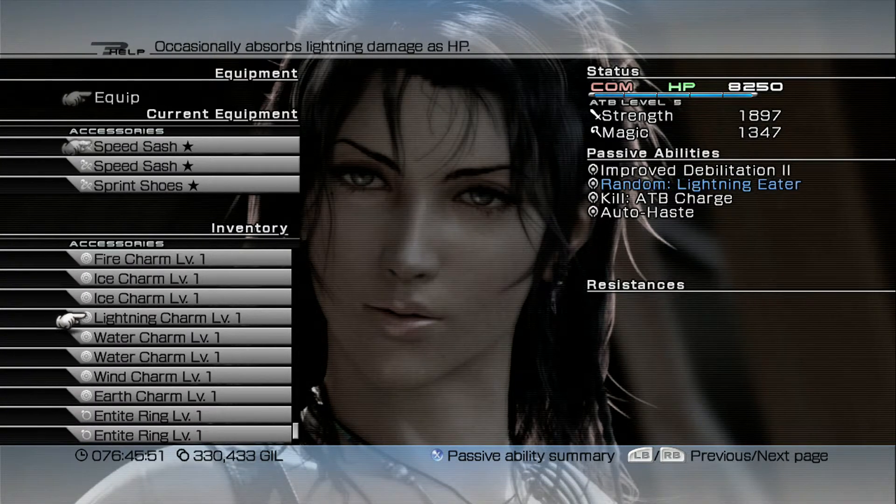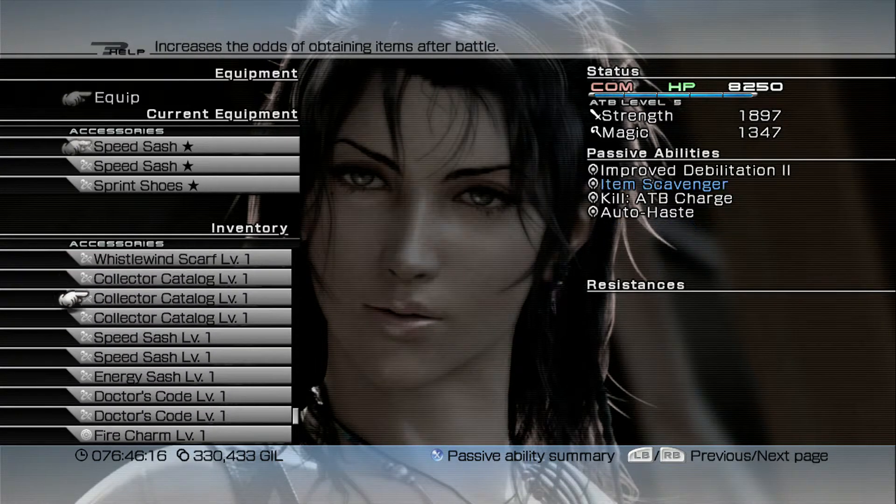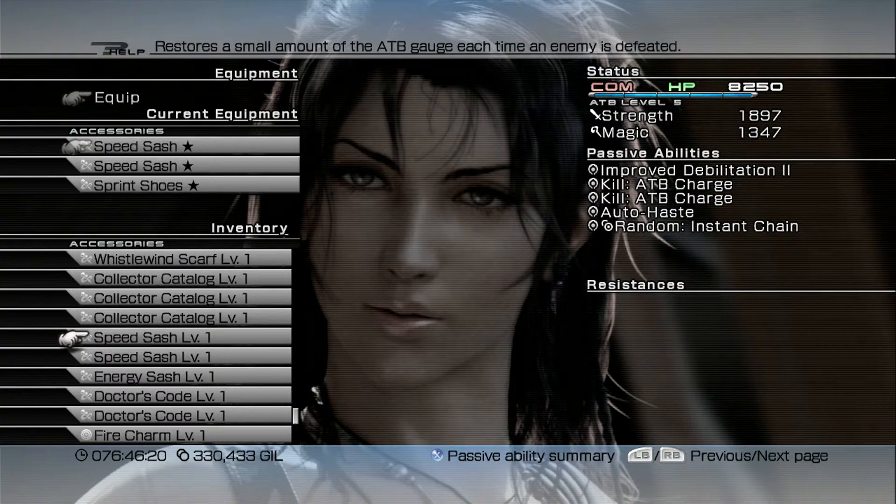Most elemental Charms can be found in the Archylte Steppe in treasure spheres — some are hidden and some require chocobos to reach. I show all treasure sphere locations in the previous episodes. I would also suggest getting two more Speed Sashes so you can equip two to Fang, two to Vanille, and two to Lightning as well. Having Random: Instant Chain on all three characters triples the chances of instantly staggering an enemy, which is very useful when fighting enemies significantly stronger than you.